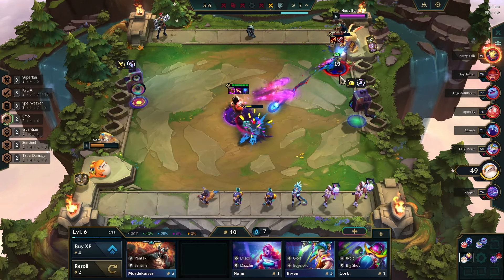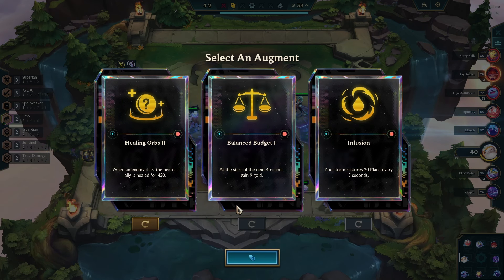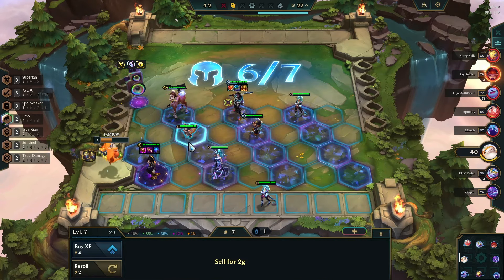Annie is already doing over 8k damage against a 3-star Jinx. Late game: I got Healing Orbs as the final augment for this comp. Right after that, I got Lilia to 3 stars and leveled up to 7, and added Gnar for 4 Superfan.